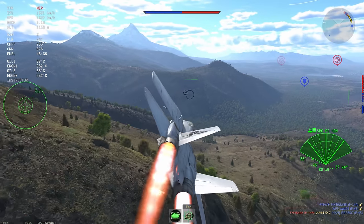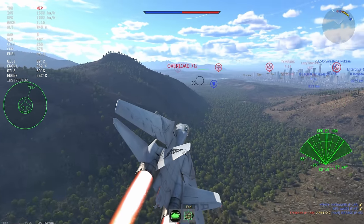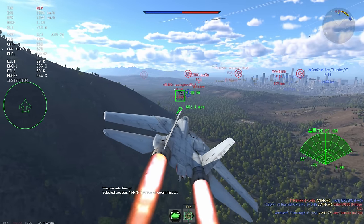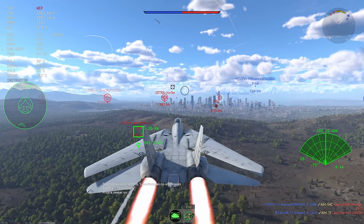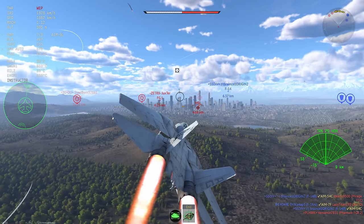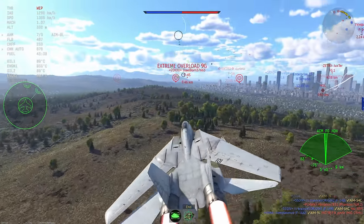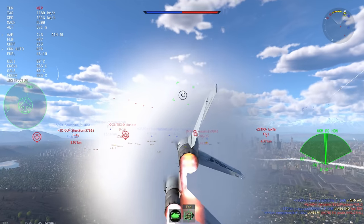In War Thunder, that seems to be a really high-achieving plane — a high-achieving design. It tends to be that the sort of good-enough or middle-of-the-road tends to work the best. Things like the BF-109s tend to be pretty good — things that just sort of do a little bit of everything just well enough to get by. And the F-14 is doing exactly that.